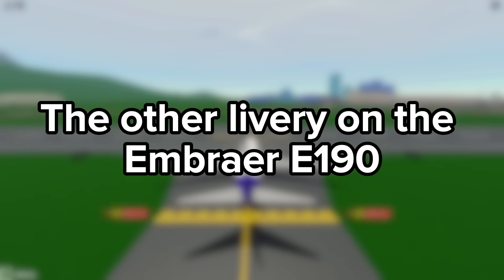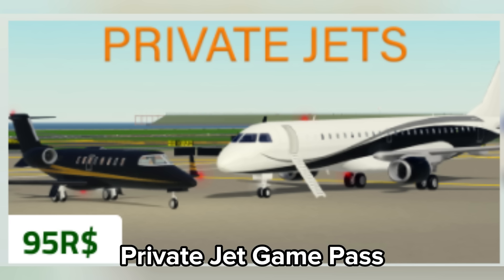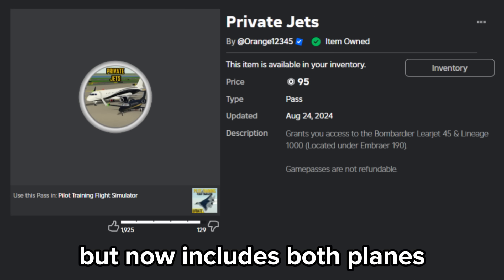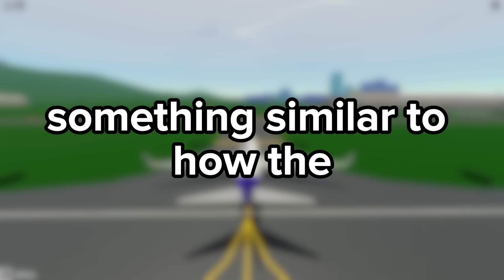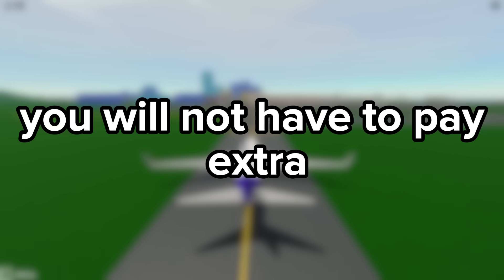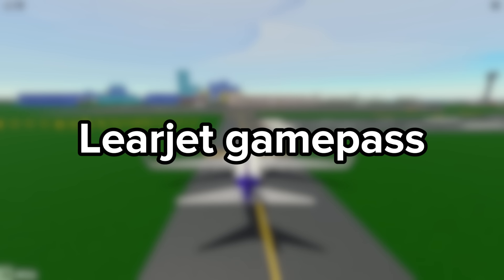The other livery on the Embraer E190 is part of the new Private Jet Game Pass. The Private Jet Game Pass used to be the Learjet Game Pass but now includes both planes — something similar to how the Air Force 1 Game Pass became the Presidential Game Pass. So don't worry, you will not have to pay extra if you already have the Learjet Game Pass.